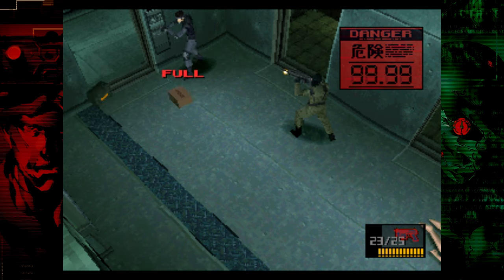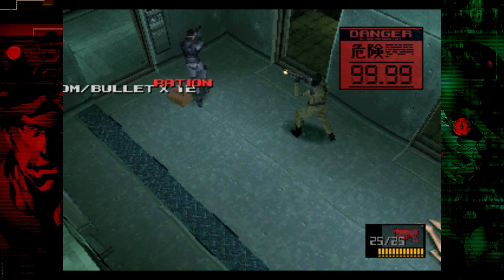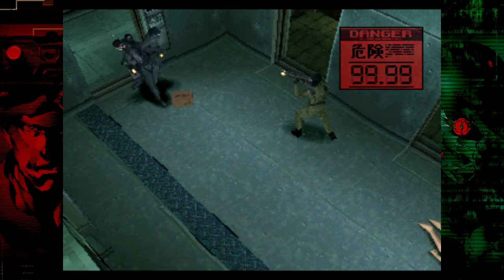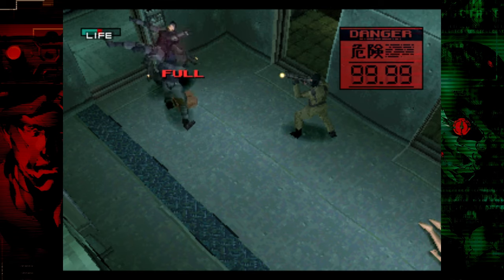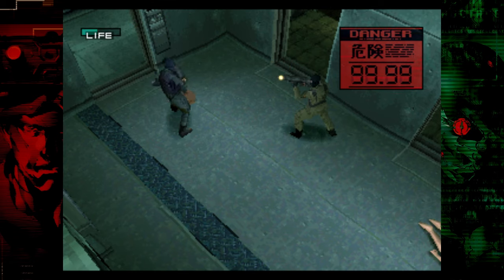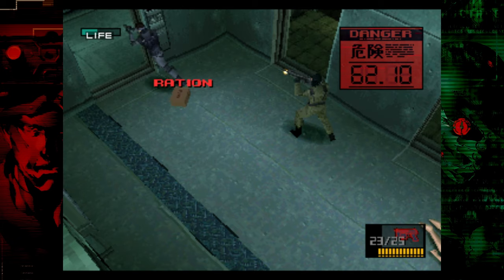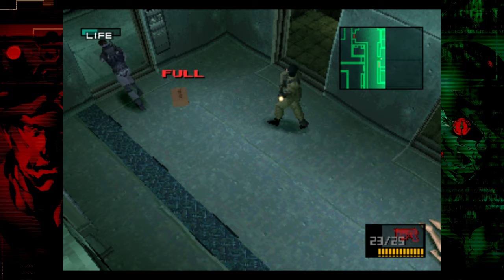Once you've gotten to this point, they're going to use grenades, so make sure you're up against the top wall here. Same thing — fire twice, one, two, then grab one of these guards as a human shield. It's okay if they knock you down; that's actually not bad at all because it gives you a bit of invincibility. Once you've made it through, we are done.